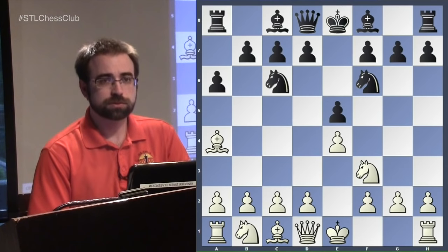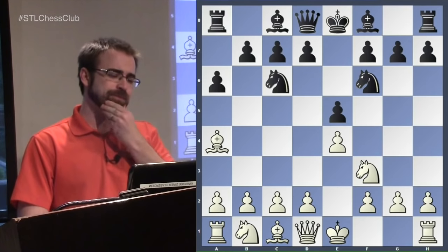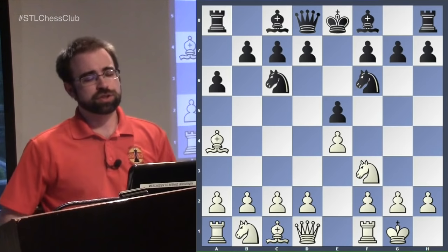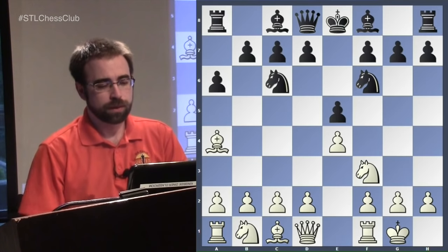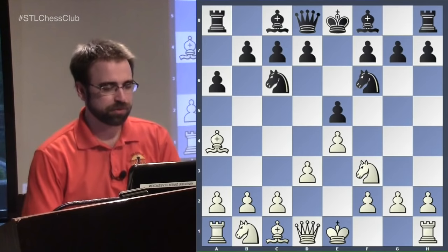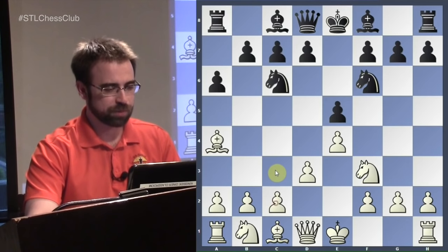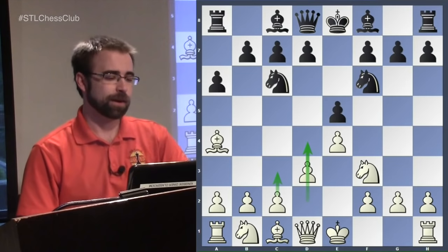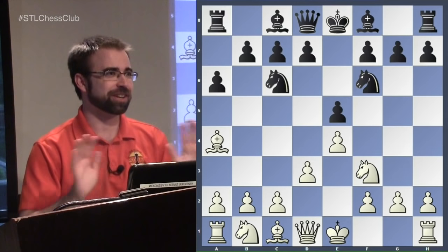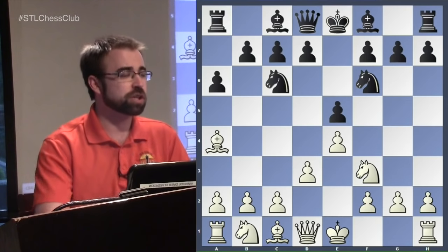Now we look at the main move Nf6, attacking the e-pawn, and white already faces a decision. For tournament players, the main move is to castle, which leads to the most ambitious plans. There's also the move d3, which is practical because it cuts out so many variations black can play. That said, it's not as ambitious as castling — in the main lines we normally play c6 and want to push d4 for a big pawn center. Many players prefer d3 because it cuts out a huge amount of theory.